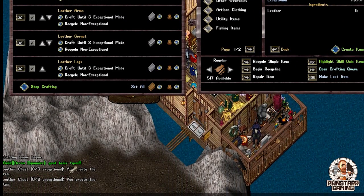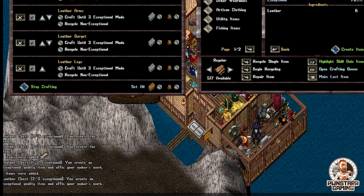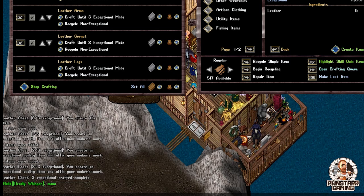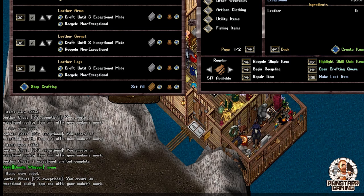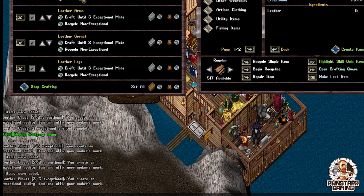So then I'm just going to hit 'begin crafting' and it's going to go ahead and start crafting everything. It'll have a kind of a notification. As you guys can see, I am failing on the leather chest, but there we go. Now we got one of three, two of three, three of three. Next it's going to go ahead and go to leather gloves and continue on. So I'm going to fast forward real quick so we can move on to the next part.